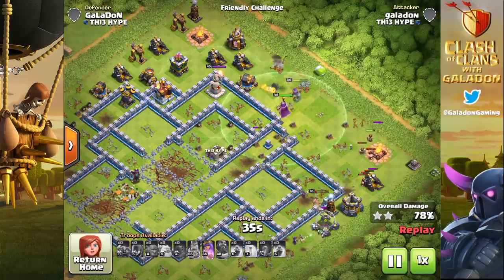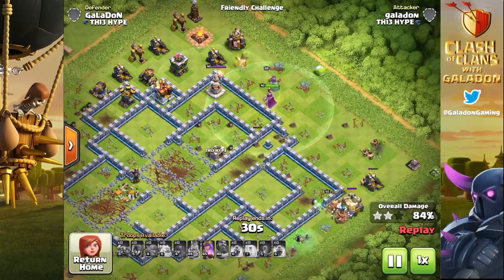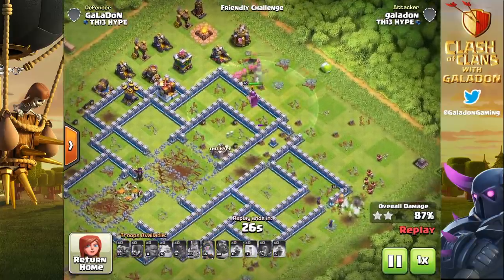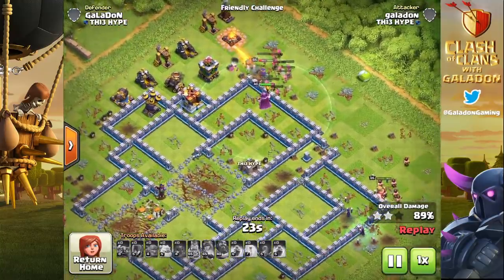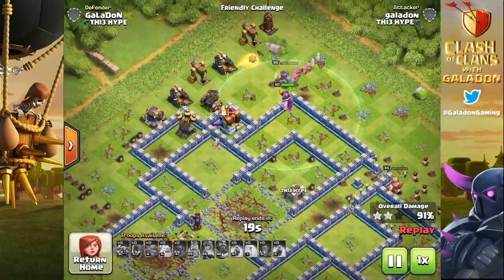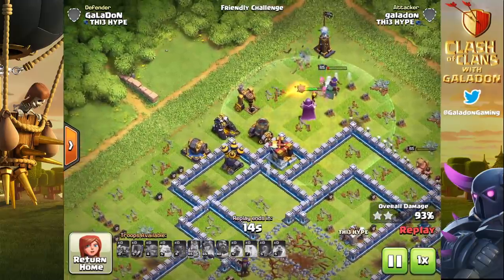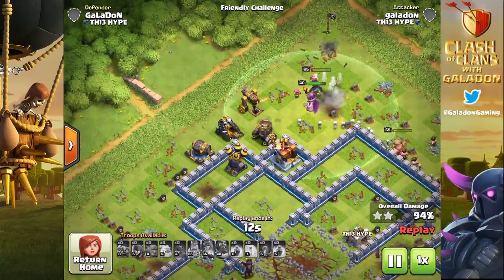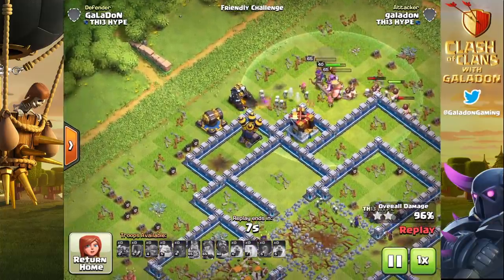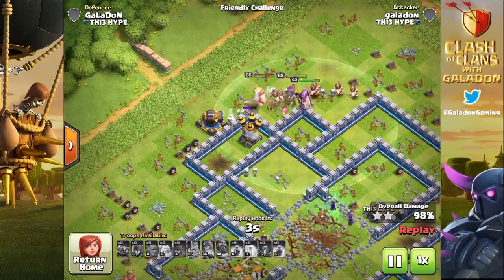We'll see more usage of the Ram or Wall Wrecker instead of this, just like we see much more use of the Stone Slammer instead of the Blimp. It goes up to level four and can get pretty powerful — does it need balancing immediately? Probably not, but we'll see what happens. If players do come up with an ingenious way to use it, perhaps it's going to be amazing — and for spam-friendly armies it could be a good thing.